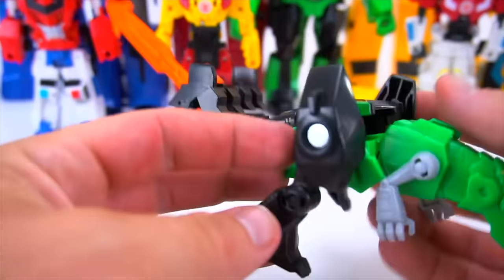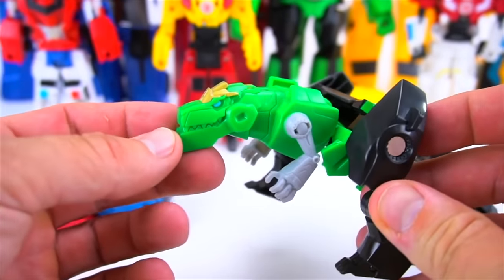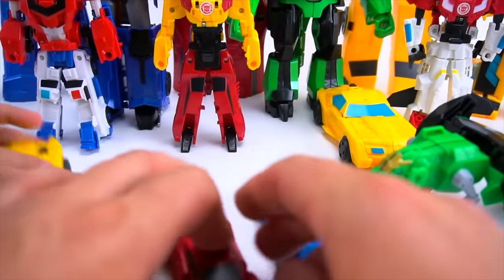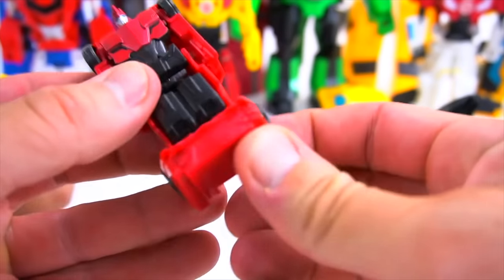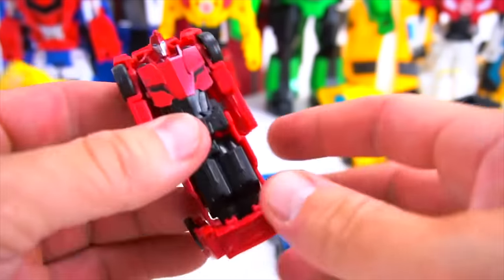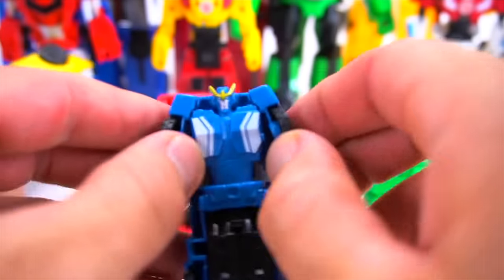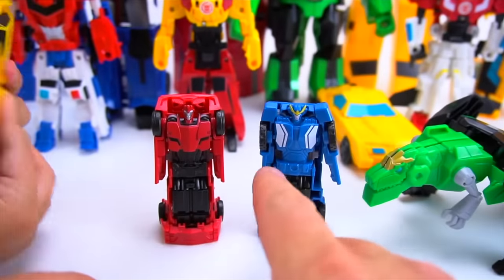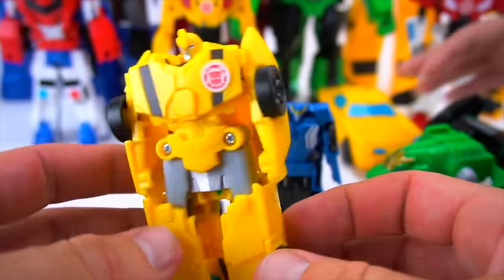The hardest one to transform is probably Grimlock, because he transforms into robot mode and also into legs. These others are pretty simple. Sideswipe — you pretty much just flip over, and there's his head and body. Flip that up for him to stand. And then Strongarm — she has her arms, and she's already standing up. There's Sideswipe and Strongarm. And boom — there's Bumblebee all by himself.